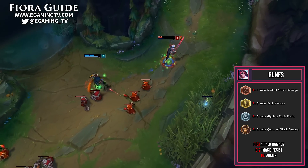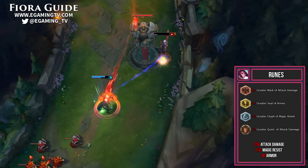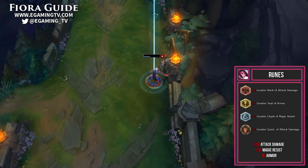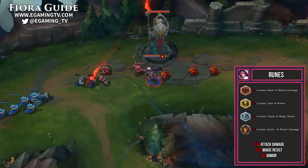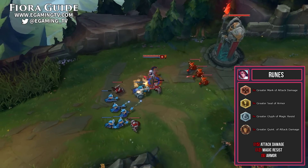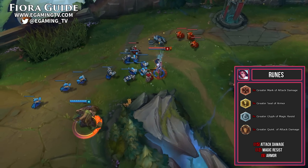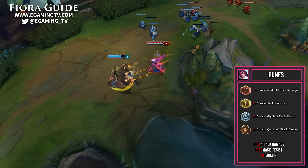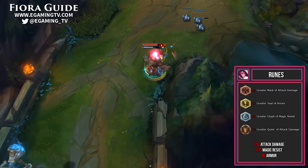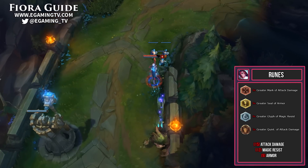For runes, we go 9 greater marks of attack damage, 9 greater seals of armor, 9 greater glyphs of magic resist, and 3 greater quintessences of attack damage. In total this is 15 attack damage, 12 magic resist, and 9 armor. Since you can combo damage quickly on Fiora you don't really need attack speed reds, so we just take marks of attack damage. One alternative to the magic resist glyphs would be cooldown reduction runes — this depends on the build. With a Trinity Force build on Fiora you only get 30% cooldown reduction, but with the Black Cleaver build you'll have 40%.